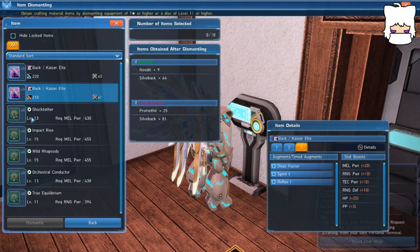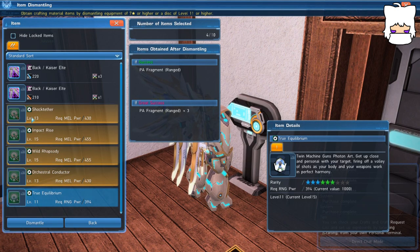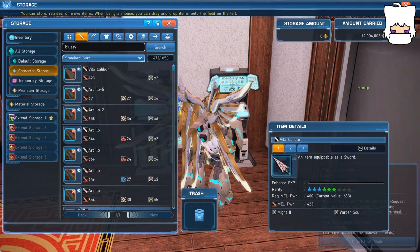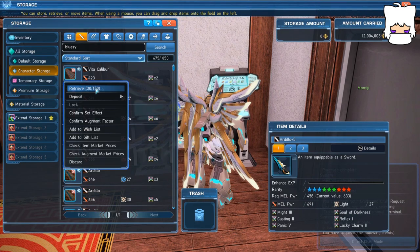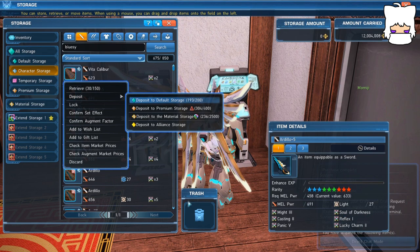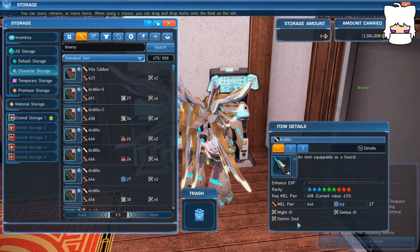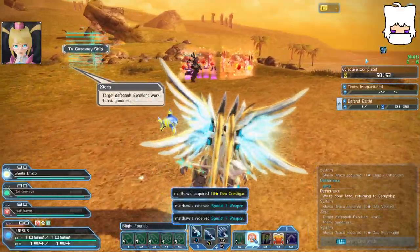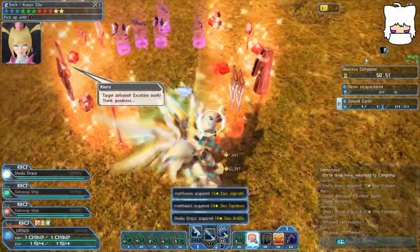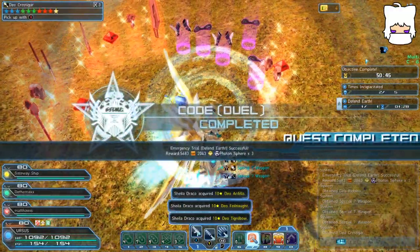A key exception is when the item you have has a particularly valuable augment. Useful and valuable augments tend to be very specific and are often found in the form of boss souls, although there are a few more, such as Doom Break. They usually have a unique name, although not all unique names are particularly valuable. These will be good to save for yourself, or to sell if you happen to be able to open a shop eventually. With time, you'll start to recognize these augments as they drop. Once you start getting 10-star weapons and units with some level of regularity, you'll have more reason to consider picking them up, and you'll be more experienced with their worth.